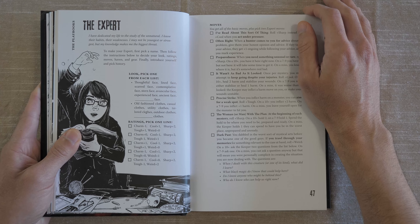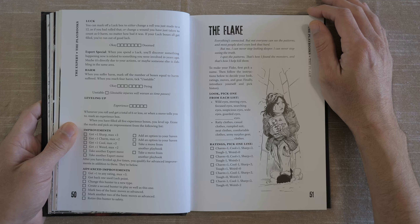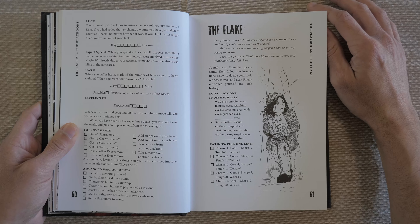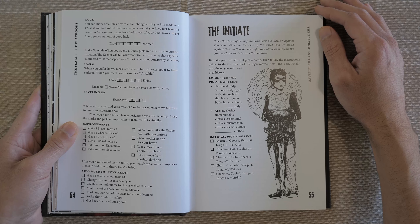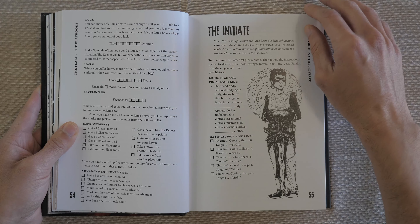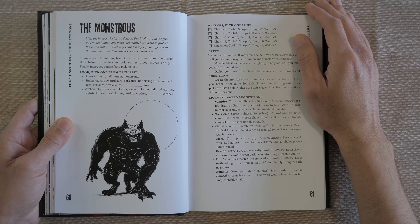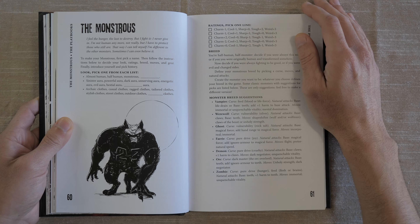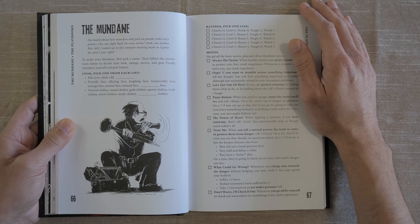So what are the playbooks? We have the Chosen — your birth was prophesized, you are the chosen one, and with your abilities you can save the world. We have the Crooked — when I came across the secret underworld of monsters and magic, it wasn't so different from the underworld I already knew. The Divine — I am the light, the sword, sent to defend the meek from darkness. The Expert — I have dedicated my life to the study of the unnatural; my knowledge makes me the biggest threat. The Flake — everything's connected, I spot the patterns, that's how I found the monsters and that's how I help kill them. The Initiate — since the dawn of history, we have been the bulwark against darkness.